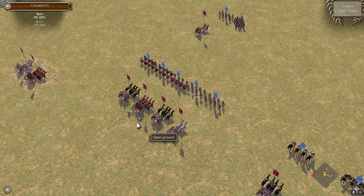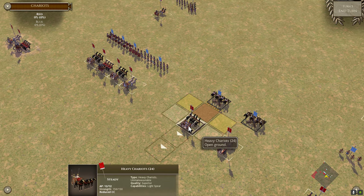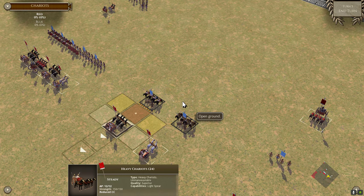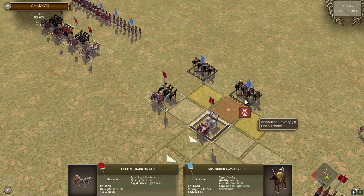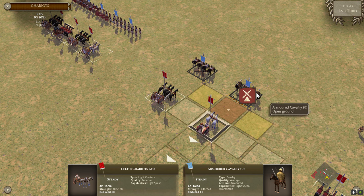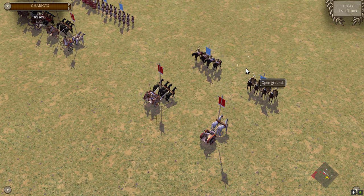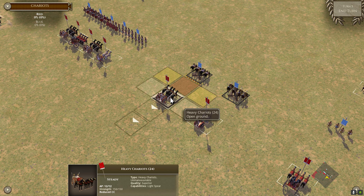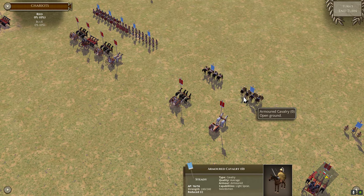In general, heavy chariots are going to operate more frequently in the center of the battle line, and light chariots on the wings where their maneuverability is actually useful. One final note: heavy chariots have a combat strength of 150. Celtic light spear light chariots have a strength of 100, as opposed to 240 for cavalry units. Combat strength modifier is based on the number of men, which is derived from the number of bases and men per base. The number of bases is four for each of these, so chariot units have no combat strength disadvantage against cavalry.